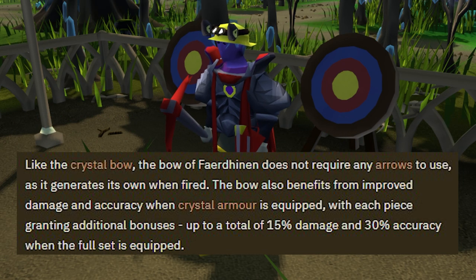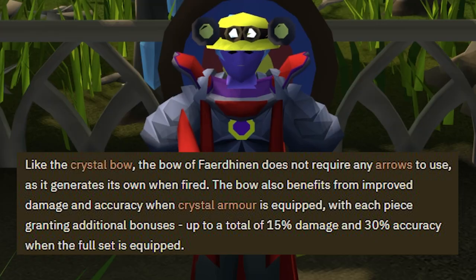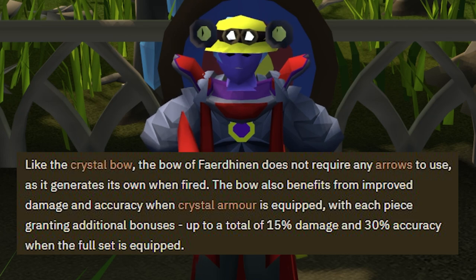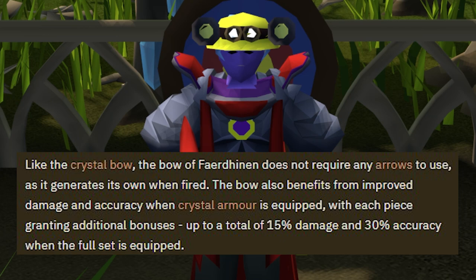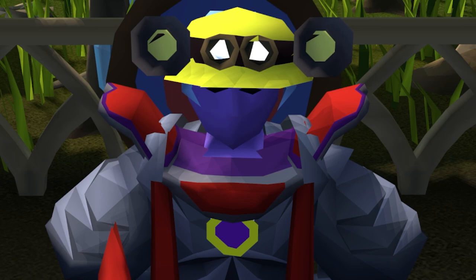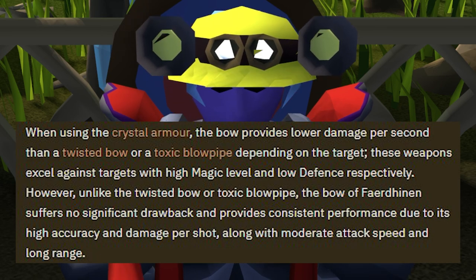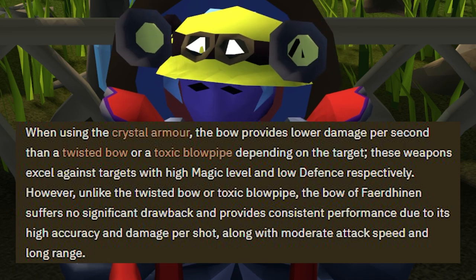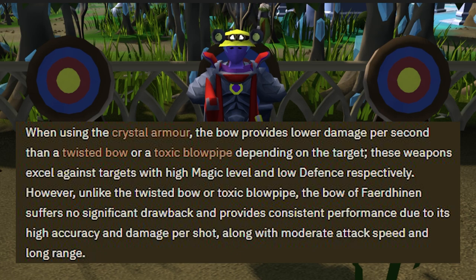Similar to the crystal bow, it doesn't need arrows — it generates them on its own. Crystal Armor will boost its damage and accuracy, maxing at 15 damage and 30 accuracy with a full set in combat. It's less DPS than a Twisted Bow or Toxic Blowpipe depending on the target's defense level; however, it has no significant drawbacks and offers consistent performance, high accuracy, good damage per shot, moderate speed, and long range.